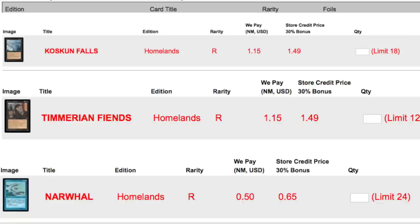Let's go one by one. Coast Can Falls — I lost money on those because I bought them at a dollar ninety to two ten, and the buy list is a dollar fifteen, so it hasn't moved at all.